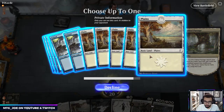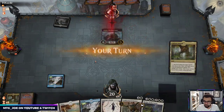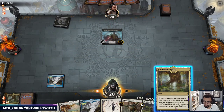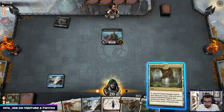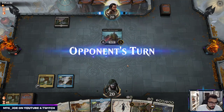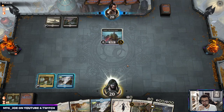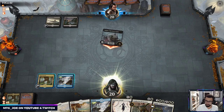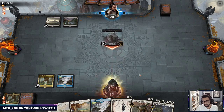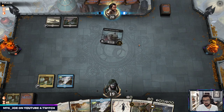Opponent mulled pretty low too so I'm just going to get an Island here and clear out our deck a bit more. Castle's a nice catch-up mechanic for them. They did play Drill Bit though so it might have been loose keeping the Realm-Cloaker.